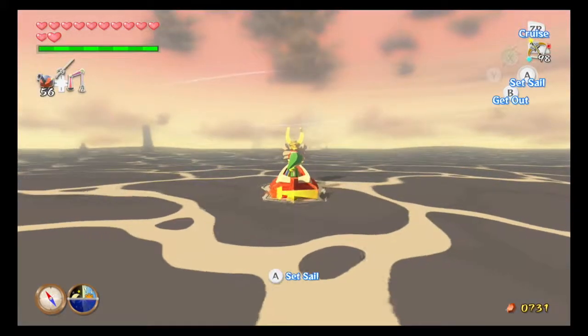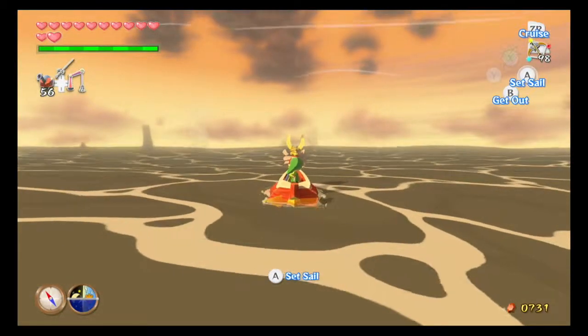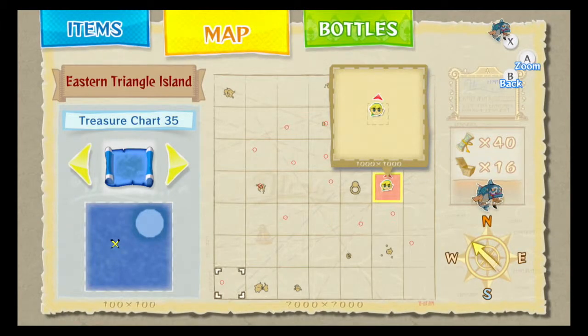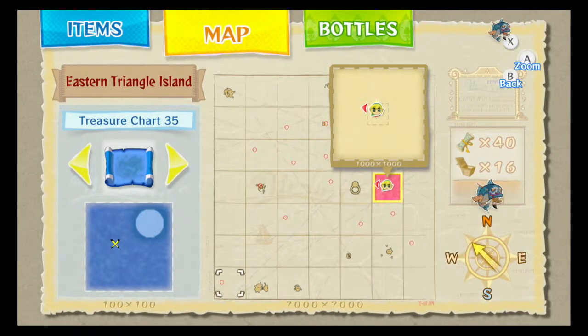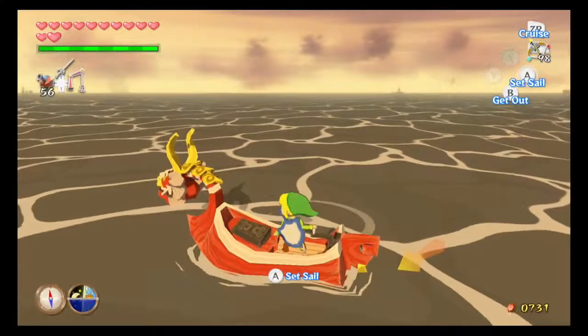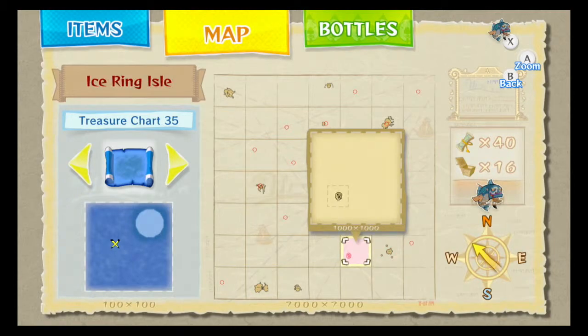Number 36 is next on our agenda, because 35 was from the Wind Temple. For 36 we need to go to Ice Ring Isle. The map isn't responding — it's not letting me move the map cursor. You can hear me clicking the control stick and it's just absolutely not responding. There we go. Ice Ring Isle — where is it? Okay, there it is.